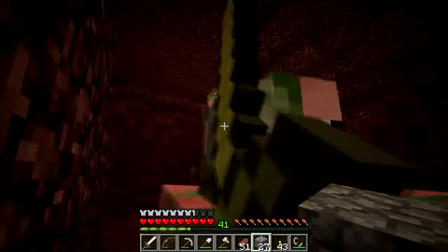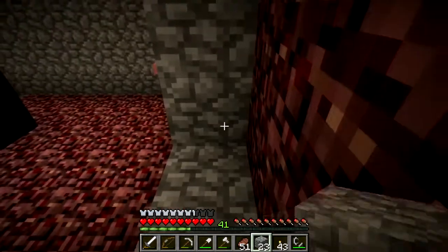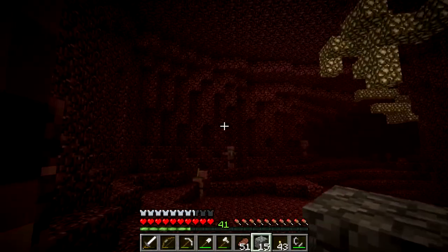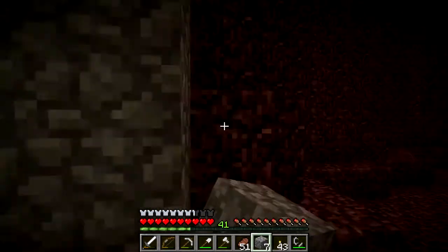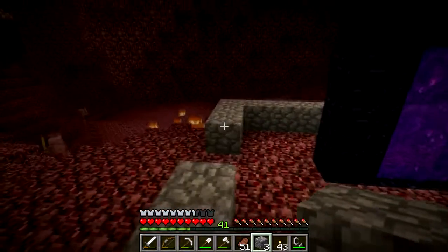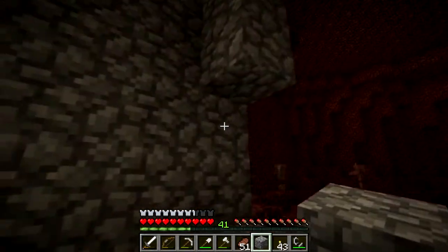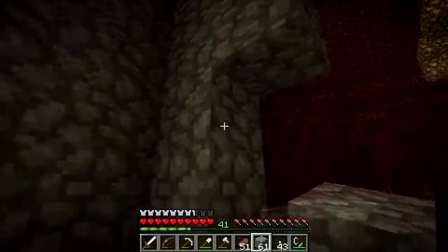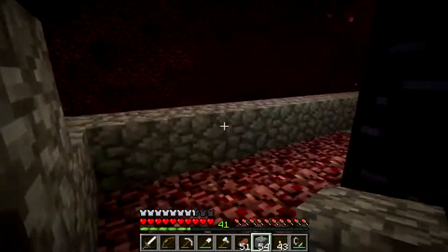It sounds like the thing's getting closer. Go away. So much hate. The problem with ghasts — they're the reason I always make sure I carry a spare flint and steel — is they can knock out the portal. That's the one huge problem they can cause. Not to mention just bombarding you from space. Makes them kind of a pain in the butt to kill.